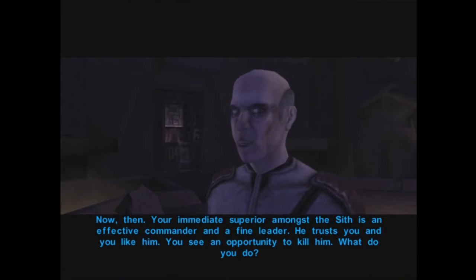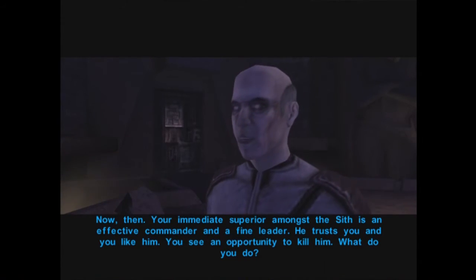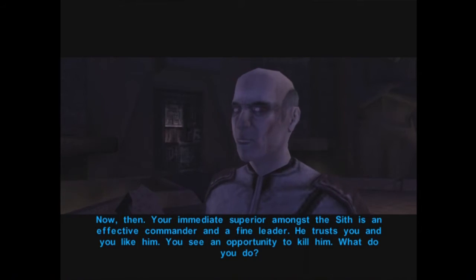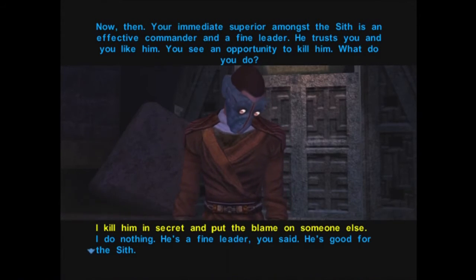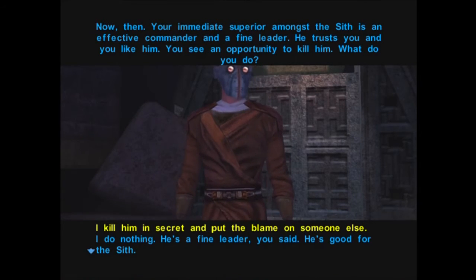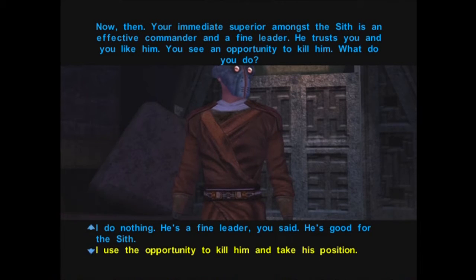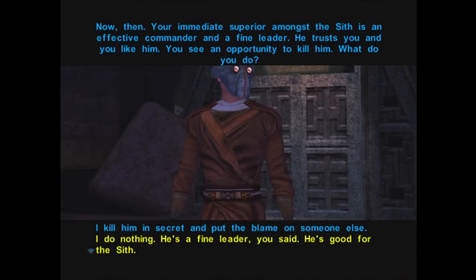Question one: your superior is an effective commander who trusts you — you see an opportunity to kill him. What do you do? The correct Sith answer is 'use the opportunity to kill him and take his position.' The wrong answers are doing nothing or refusing to answer. Since we're going light side we answer 'I do nothing.' Jorak reacts: 'Incorrect! What sort of thinking is that? If all the Sith thought as you did, we would all be soft like the Jedi.'